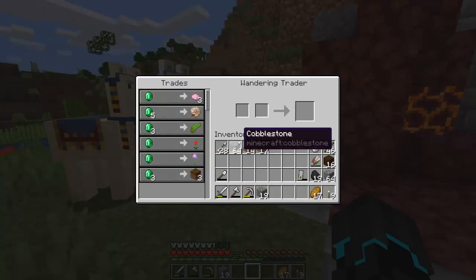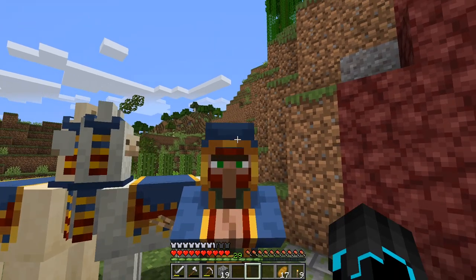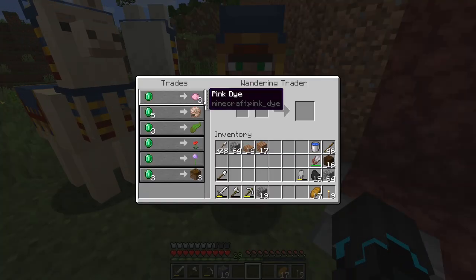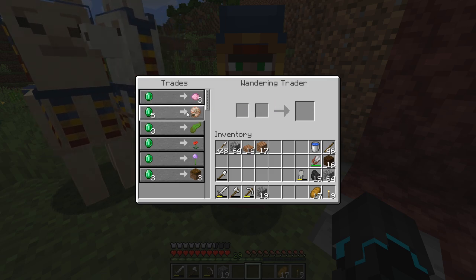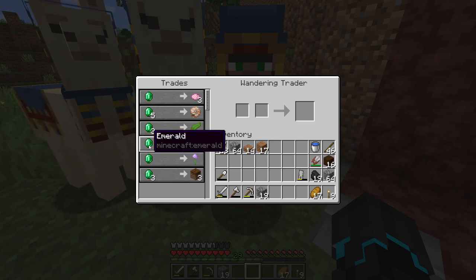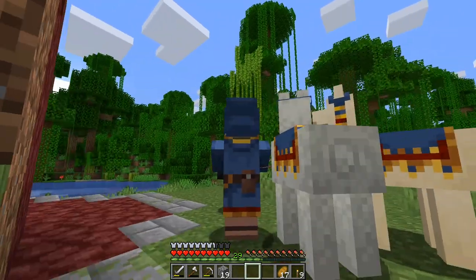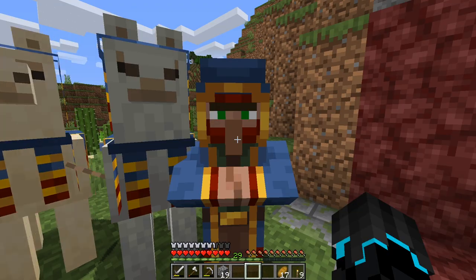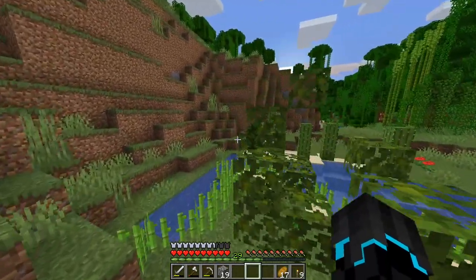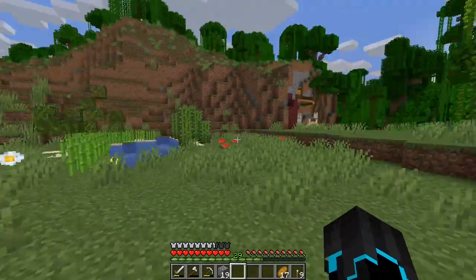This wandering trader just popped out of nowhere. What do you got? Pink dye, nautilus shells, kelp... I really feel like Mojang needs to do something about these guys because I think a lot of people hate them — they're so expensive. I can get a bunch of this stuff without spending the emeralds I could be spending on villagers getting even better stuff. Like kelp — I just need to go find an ocean and get unlimited amounts of it. I really feel like something on that front needs to change.